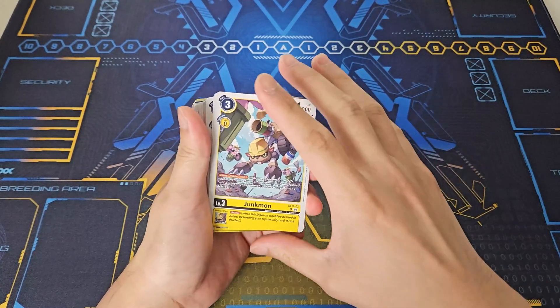Shumon is the main star of the deck and the main rookie. On-play, it lets you search by revealing the top three cards, adding one puppet trait and one card with 'liberator' among them, returning the rest to the bottom. You can effectively get two hits very consistently. Its inheritable effect gives all of your opponent's security Digimon minus 3000 DP on your turn, which is going to be pretty important in this archetype.